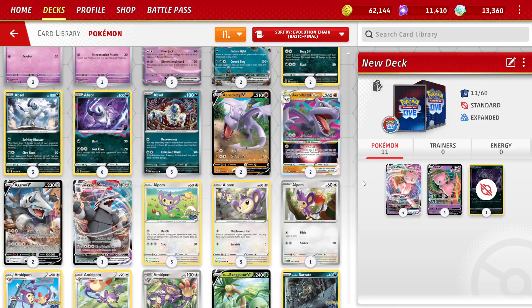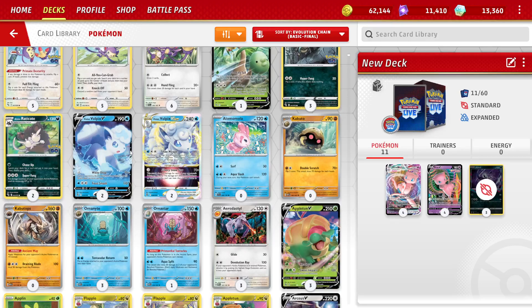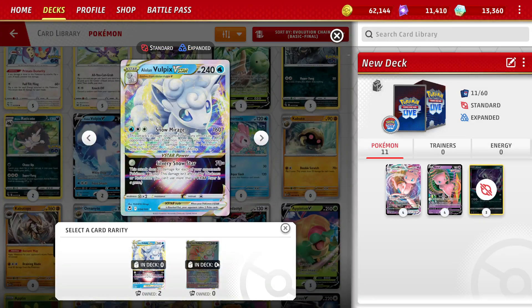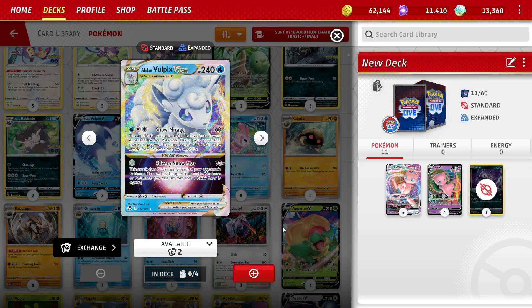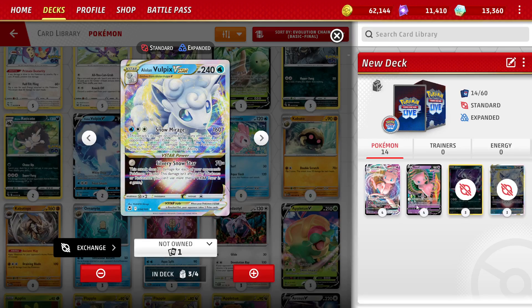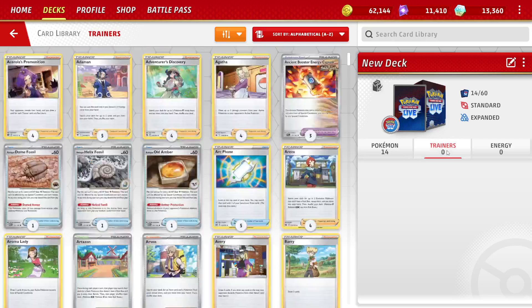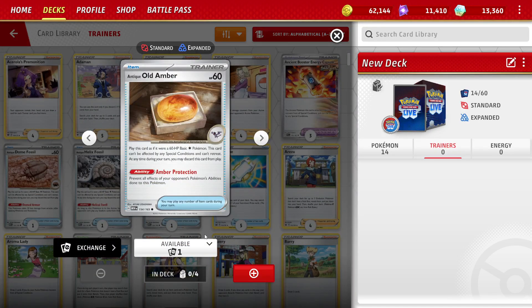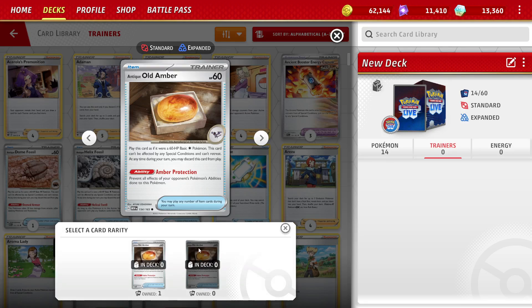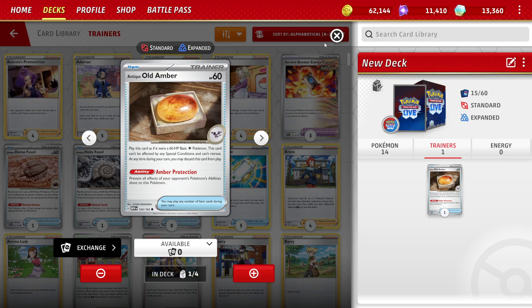Don't be afraid to have mismatched arts — like I did with the Gouging Fire deck. It's not quite as nice, I grant you that, but in terms of gameplay it's just as fine. For example, if I really like a Vulpix with Arceus V-Star and want a third copy, I just come in and exchange one if I want to. As a budget player, use the cards and arts you have. If you have to mix and match arts, go ahead — it doesn't really matter at the end of the day.